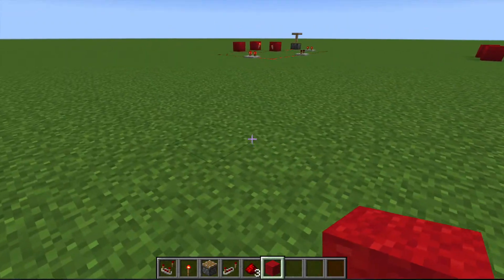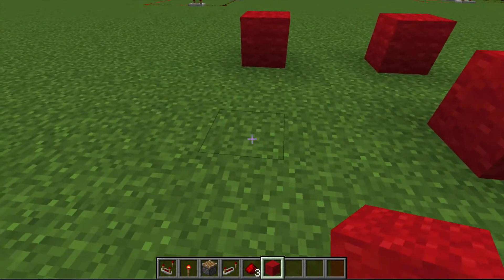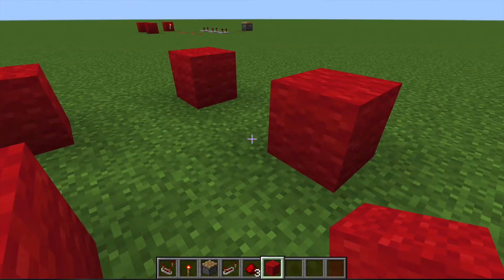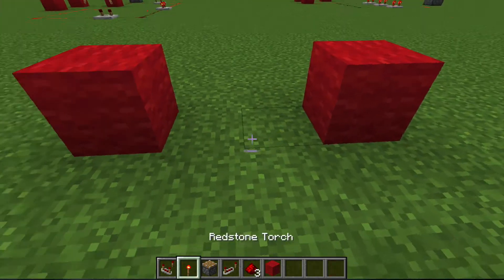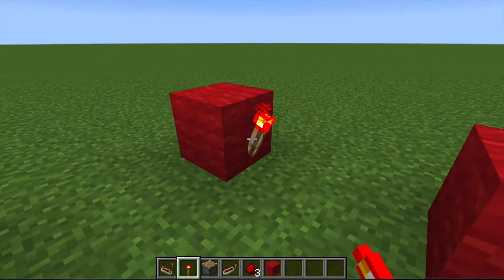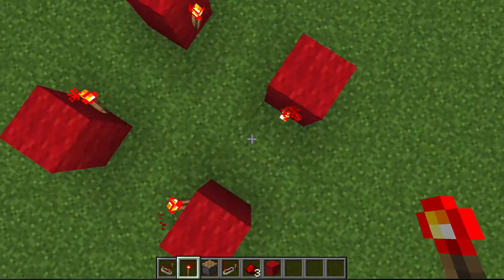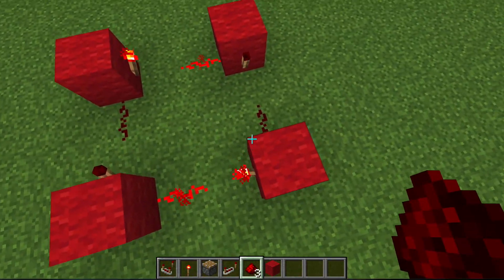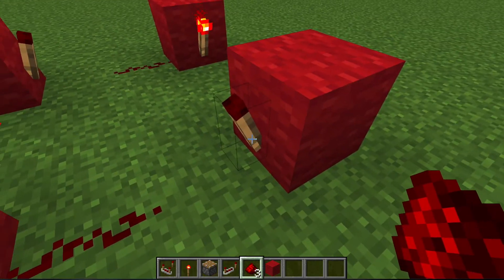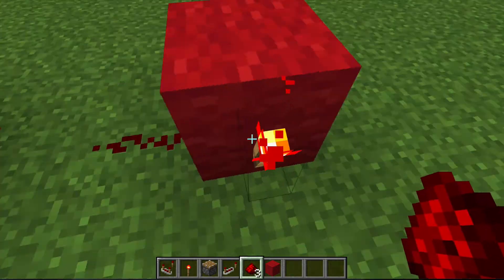First thing you're going to do right away is just this — every two blocks in a square, put wool or any block. It doesn't matter as long as it's not redstone blocks. There are two blocks between each corner block. And you just put torches on the side facing the next block, so that you can then put redstone like this. You should have two darkened redstone torches — torches that aren't active — and two active redstone torches.